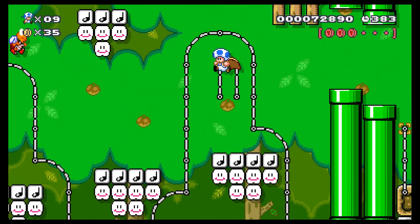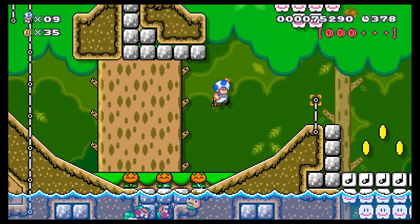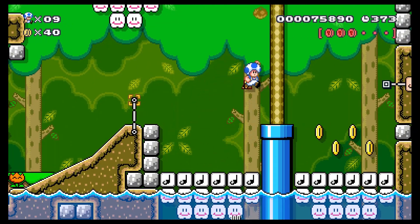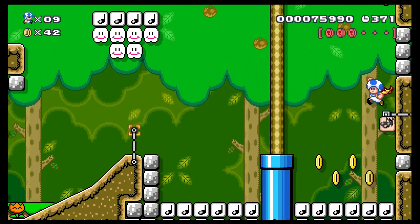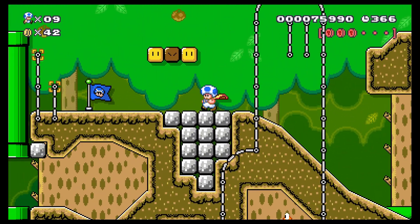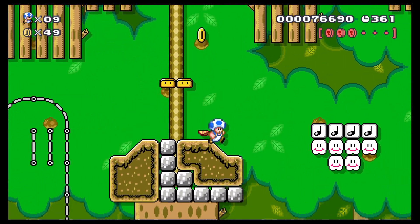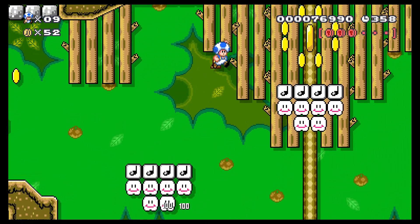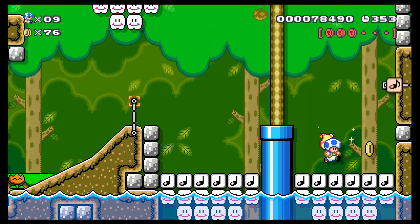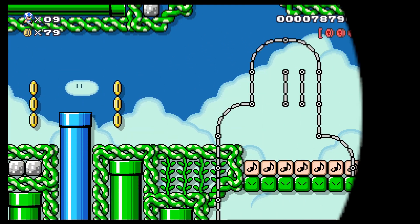In that world — I think it was in World 4, in the alternate SMB1 style level — I missed a coin. I knew how to get it and had gotten it previously, but then I died and forgot to go back. When I finally beat the level I was like, 'How did I miss a coin?' — well, that was why. I forgot to grab that one particular coin during the final run.